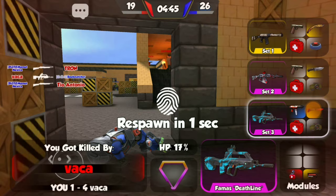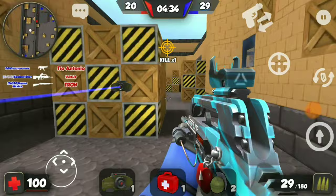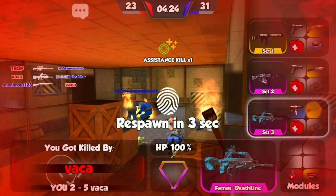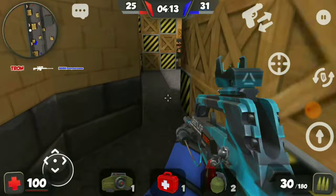That being said, the FAMAS does tend to have a glitch in survival mode where the magazine's full capacity caps out at 60 rounds, which is a bit annoying and causes you to die in the later waves when the van goes out. But yeah guys, that is my review of the FAMAS and the AK — a quick comparison. You guys can obviously choose whichever one you like. I know a lot more people like the AK than the FAMAS traditionally, but I would choose the FAMAS when it comes down to fully customized exotic weapons.